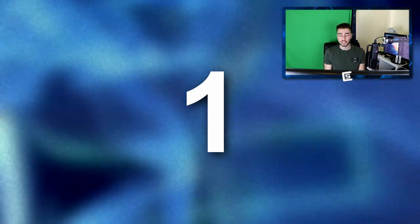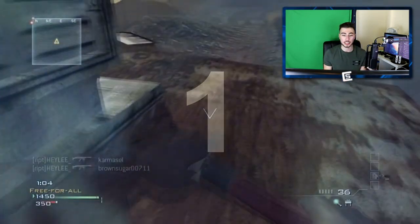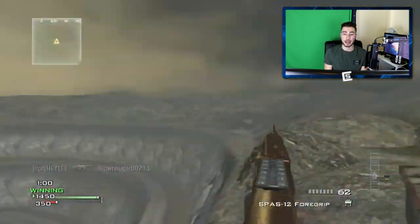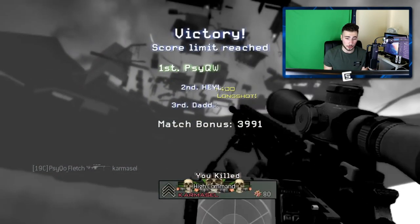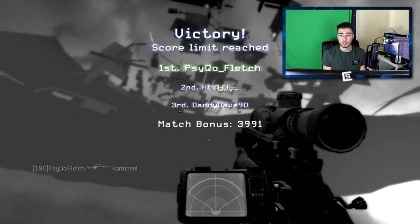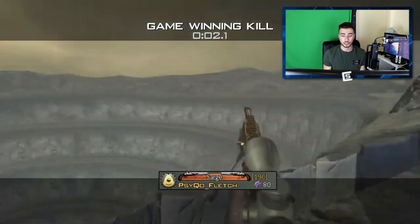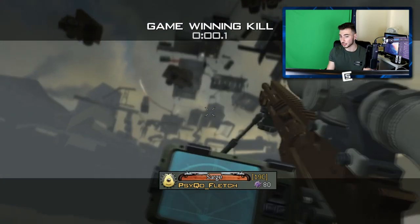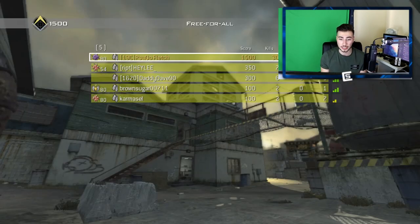At number 1, we have Fletchy again — he's made 2 clips in this top 5, so good on him. He's going to be out of the map on Carbon, going for another out-of-map shot, and he goes under the map even, and just hits him, gets a long shot, very, very beautiful. The thing that makes this clip even better is that he did it on his first try — you'll be able to see that straight after. Absolutely beautiful, very, very nice. Carbon — you don't see a lot of shots there, but 30-0, very, very nice, insane clip.